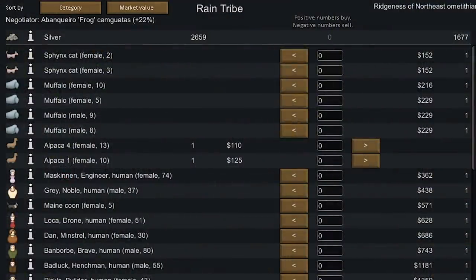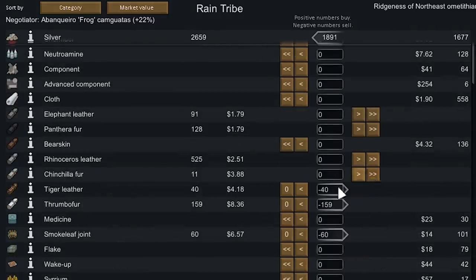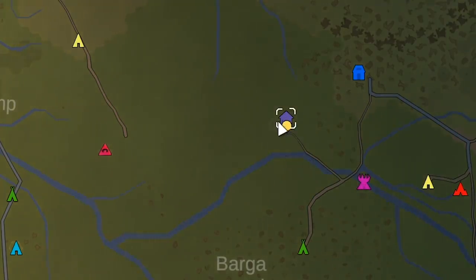We finally made it over to the Northeast Omitithian, and yeah, it took a couple days. They also have a few really nice slaves they'll sell us, and they have some muffalo. I would not mind bringing some muffalo back to our base. We're gonna sell off all of our smoke leaf joints, thrombofur, tiger leather, and wow — that's actually way more than they can even afford with just their silver. We'll pick up most of their silver and head over to Mako Wood looking for a specific item.